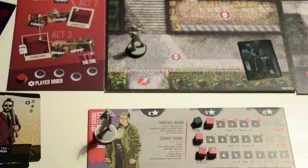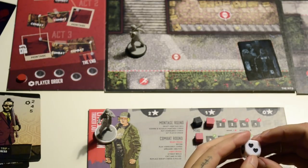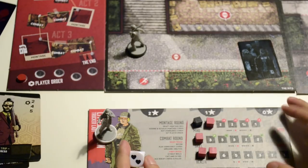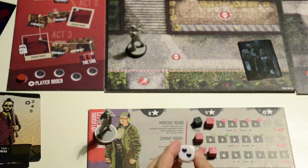The main three actions you can do during the montage are heal, upgrade, and recon. The heal action, represented by the heart symbol, allows you to remove cubes from your hero board. How many you need for each attribute is written there. Severe damage is harder to heal, so you need more of these symbols.